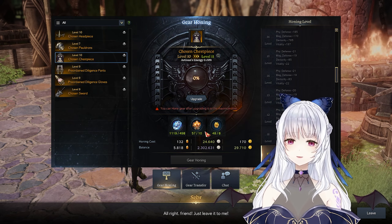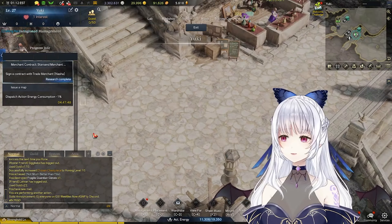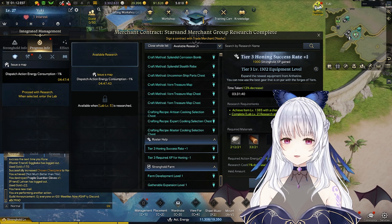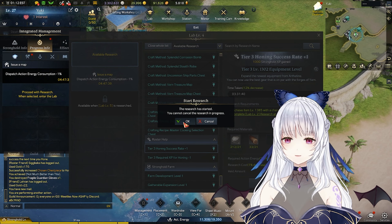like you do in T1 and T2 for your alts. In order to do that, all you have to do is go to your stronghold like you do in T1 and T2, and then research the T3 honing buff. Of course, you have to reach 1385 like I mentioned before, and enjoy Lost Ark!